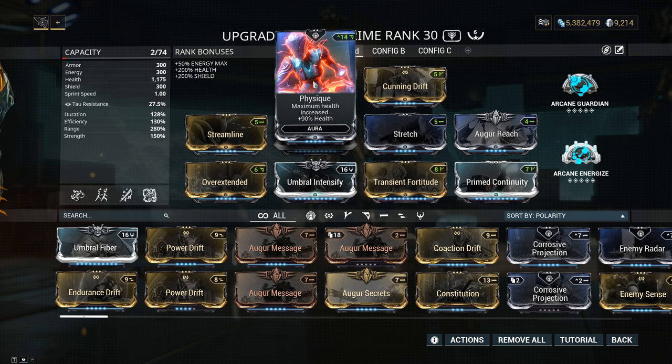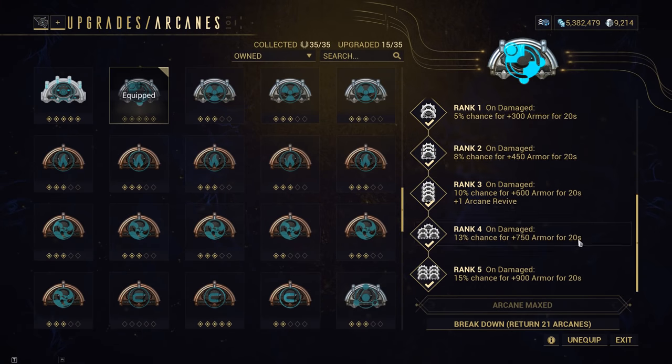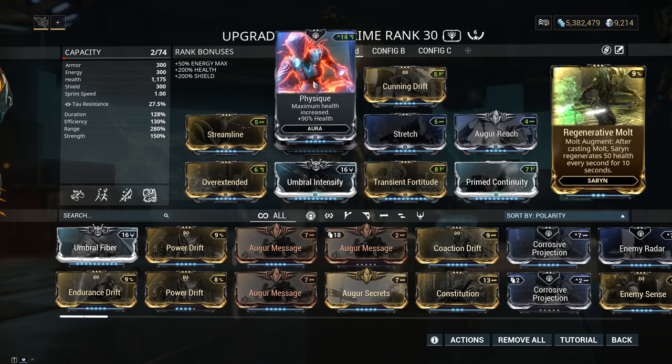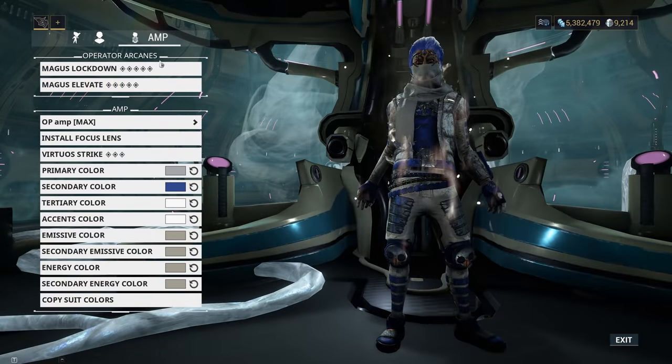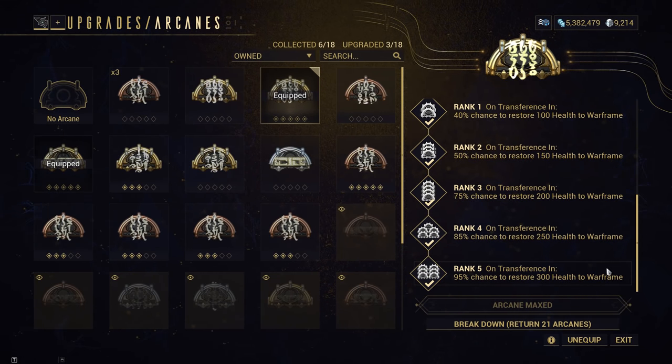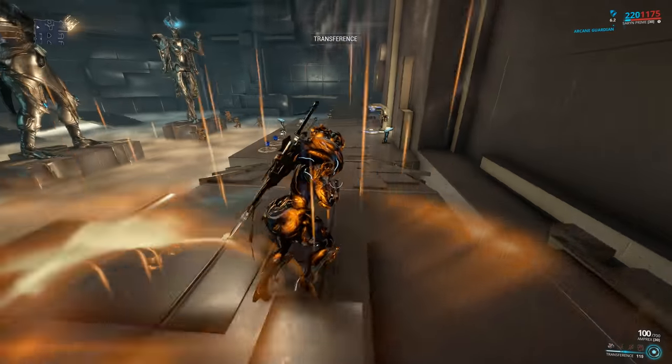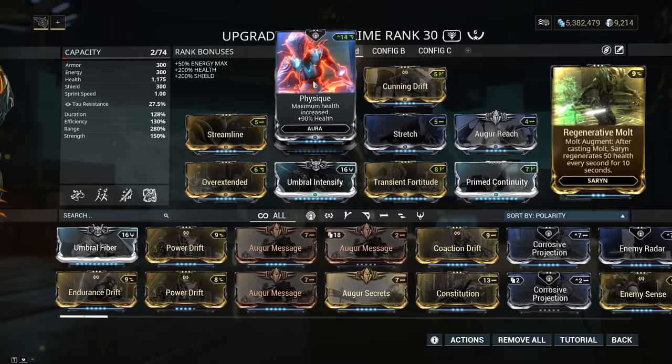For the aura: in the previous video I said to use Corrosive Projection, but Spores already have a 75% corrosive status chance, and you can reach 100% corrosive status chance with 200% ability strength. So there is no need for Corrosive Projection — it is totally overkill or useless. You can use Physique, Growing Power is very good too, or Enemy Radar. For arcanes, I use Guardian for more armor and Energize, which is very good for Saryn since we need a lot of energy for Miasma. I don't use Arcane Grace or Regenerative Molt because I use Magus Elevate, which gives you 95% chance for 300 health on transfer. This operator arcane is ridiculously strong, which is why I don't need Grace or the augment mod. But if you can't afford Magus Elevate, I suggest reserving a slot in your build for Regenerative Molt.